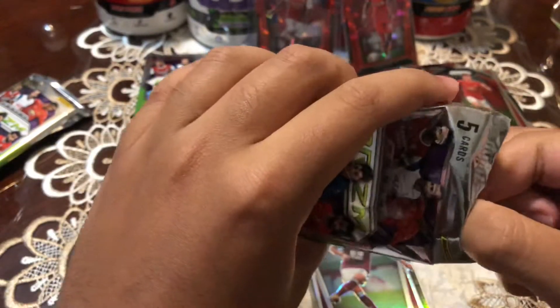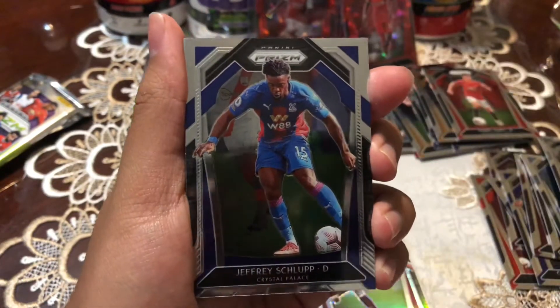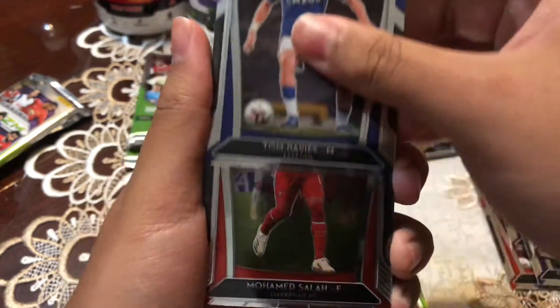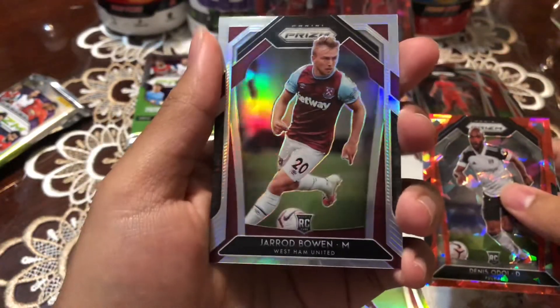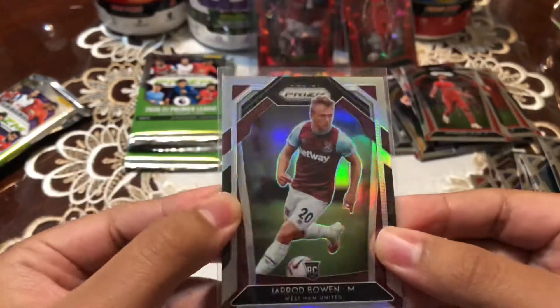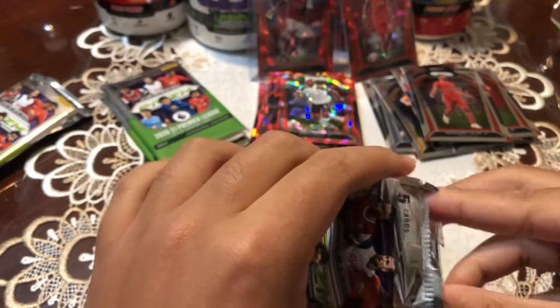Last time I opened a blaster box — the six-pack one — I was able to pull a Kaboom Jay Rodriguez on my very first time ever, and I didn't record it. I was super excited but super sad I couldn't get it on video, so I said I have to get these on video. Slope Davis — let's go, another Liverpool player! Salah, then Odoi, and our second silver prism is a Jared Bowen rookie card, which is not too bad — he's playing really well this year.